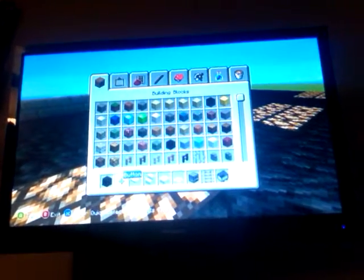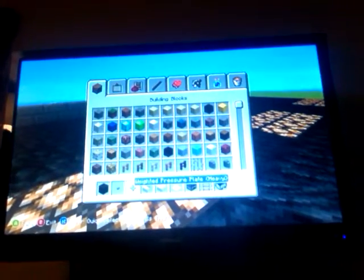For this tutorial we are making a race car. So what you are going to need is a block of coal, a button, a weighted pressure plate, heavy snow, quartz stairs, quartz slabs, snow, a furnace, rail, and minecart.